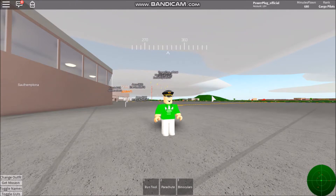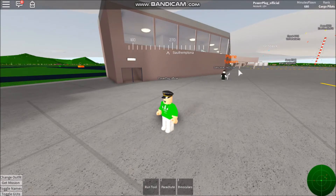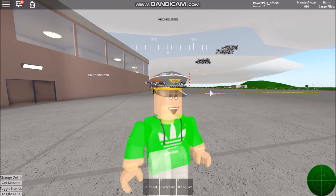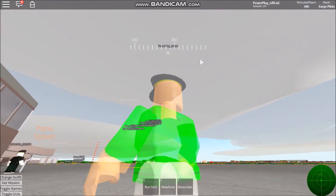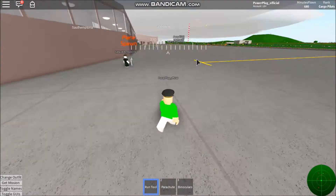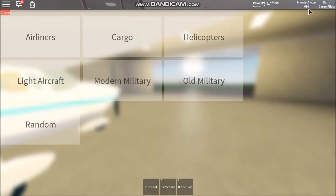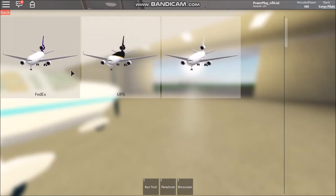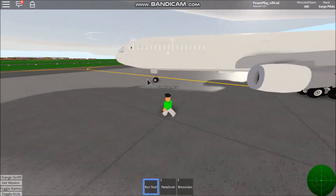Hello everyone and welcome back to another video. I got the results in from the poll and you guys wanted me to fly from Melor to Islarani, so that's what we will be doing today. As my rank in the group is cargo pilot, we will be taking a cargo plane, so let's spawn it — I was able to spawn it quicker than expected.